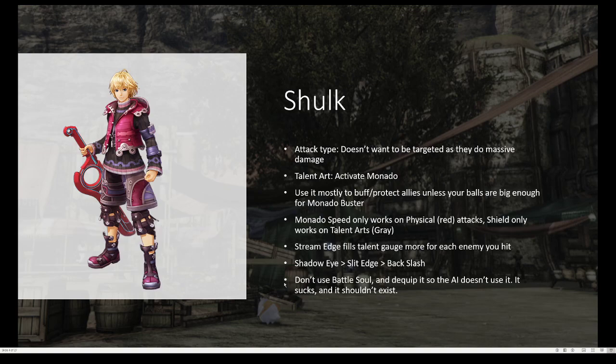Last thing: don't use Battlesoul. It's terrible. It takes out half of Shulk's health just to raise the talent gauge by a little bit. It's not worth it in the slightest. And on top of that, you're gonna want to dequip it, so then the AI doesn't use it, because the AI will use it and completely screw you over.